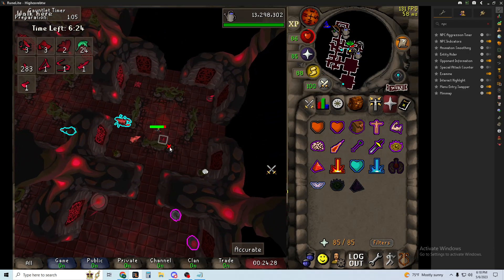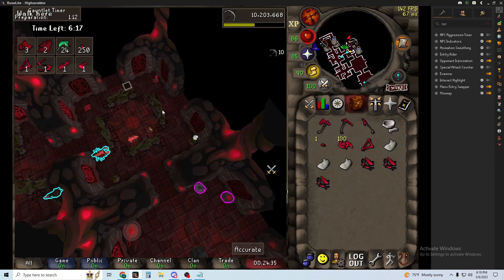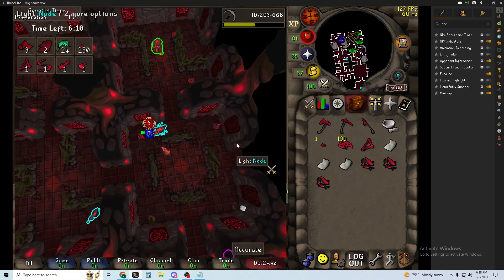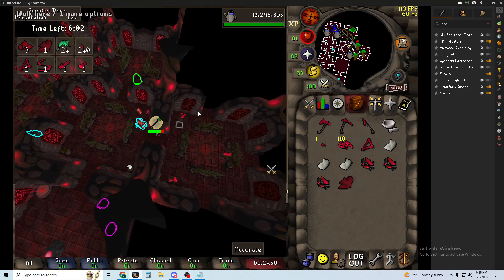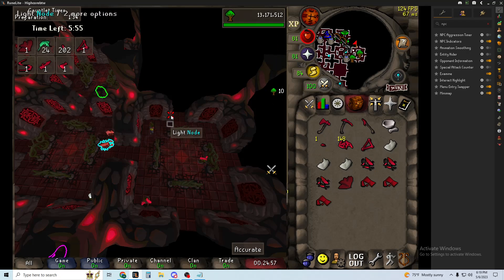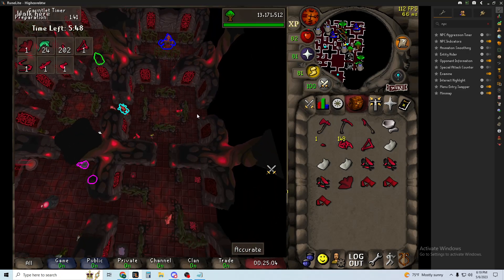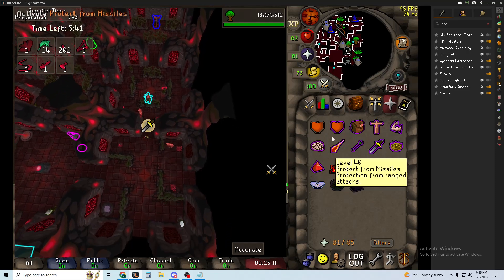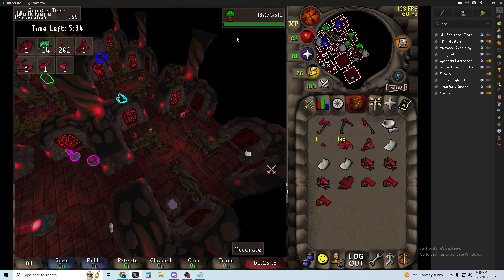If you don't see three of the small guys you have to kill one of the big guys — they don't take that long. It takes almost as much time to kill three small guys as it does to kill one big one. Depending on how much they're hitting me is whether I use protect melee. Try to get on the side of something where you're not getting attacked to save protection prayers. I'm opening all the ones along the wall because they have a chance to contain a demi boss.